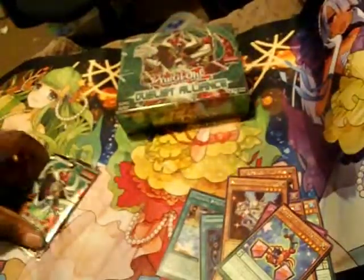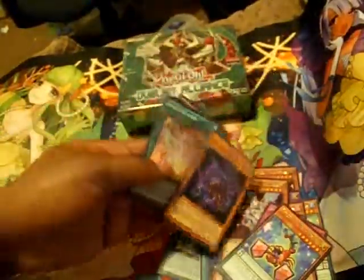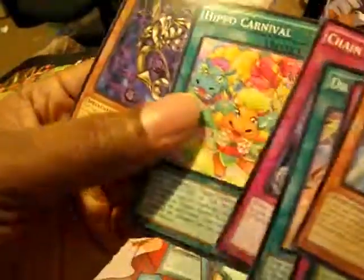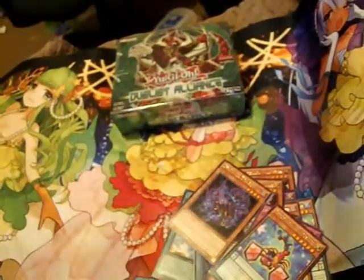Out of ten packs. And last pack out of the ten extra packs that I got. Shadow Dragon. That's the rare. Chain Dispel is pretty badass though. So that's a pretty good common. I think it's up there with Wiretap. But you know.